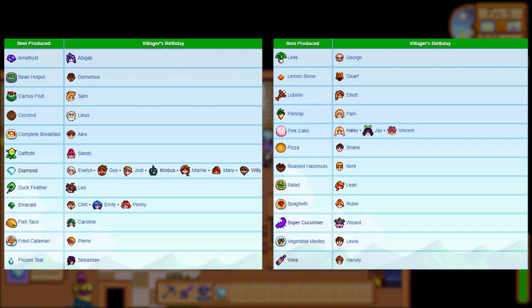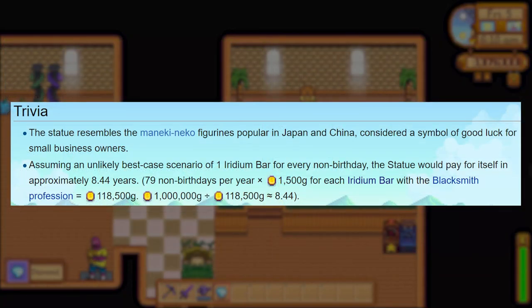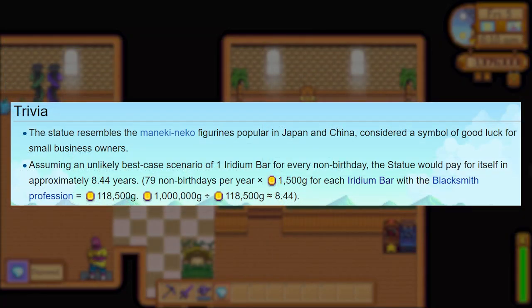On a villager's birthday it will instead produce a specific one of their loved gifts. Monetarily, this purchase won't pay for itself for around 8 and a half years in-game, but the convenience of having it provides some value to your farm — and it's also a pretty big flex.